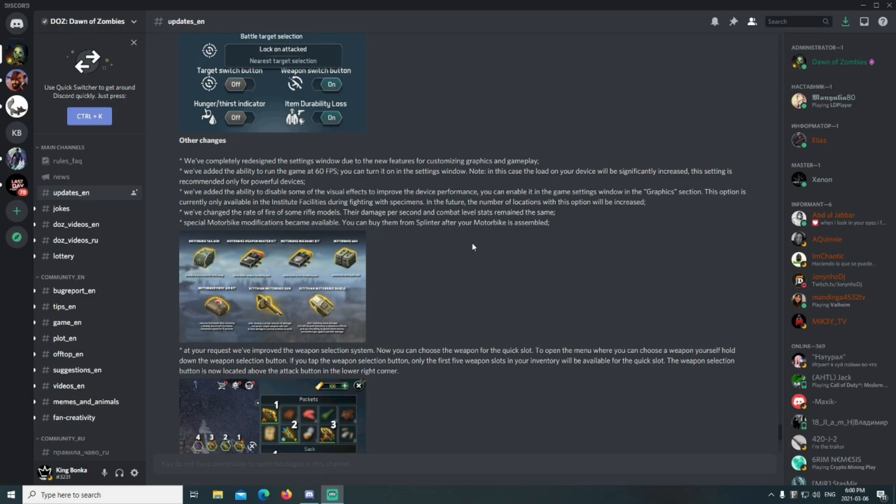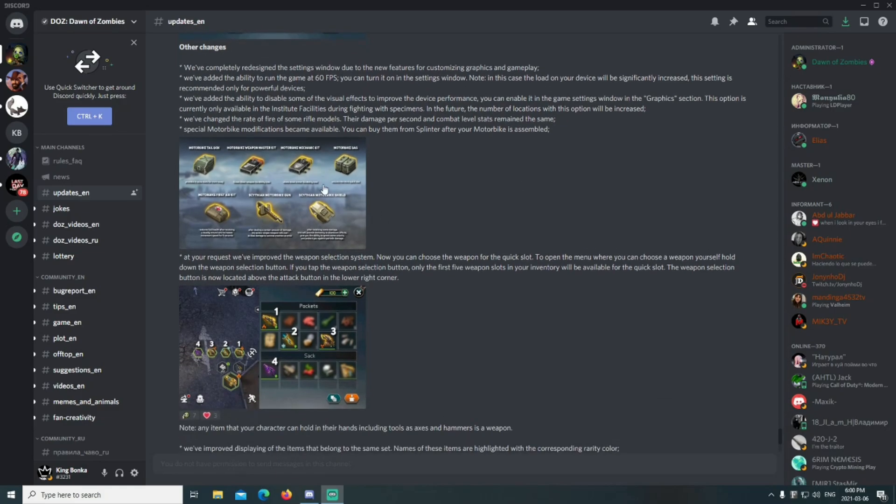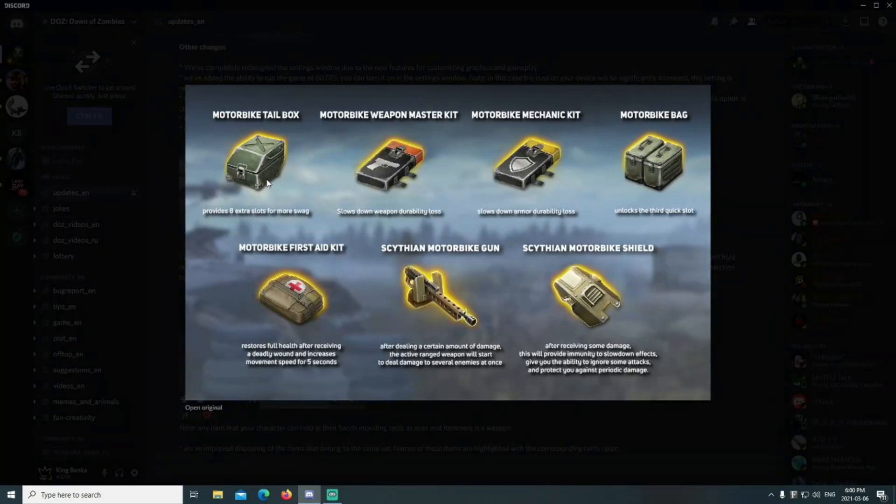We've changed the rate of fire of some rifle models; their damage per second and combat level stats remain the same. Special motorbike modifications are now available — you can buy them from the Splinter after your motorbike is assembled. These include: the tail box which provides eight extra slots, the weapon master kit which slows down weapon durability loss, the motorbike mechanic which slows down armor durability loss, the motorbike bag which unlocks a third quick slot, the first aid kit which restores full health after a deadly wound and increases movement speed for five seconds, the Scythian motorbike gun which deals damage to several enemies at once, and the motorbike shield which provides immunity to slow effects and protects against periodic damage.